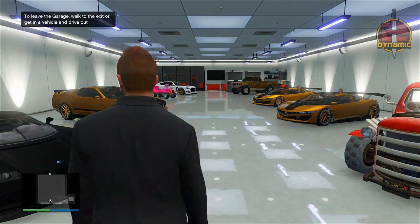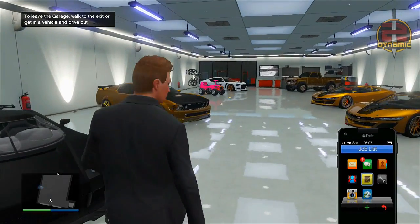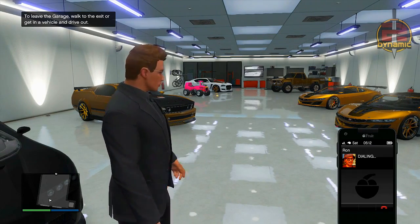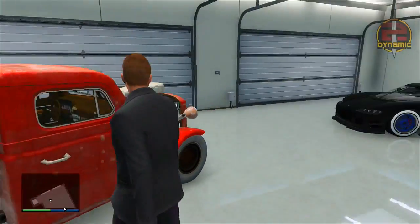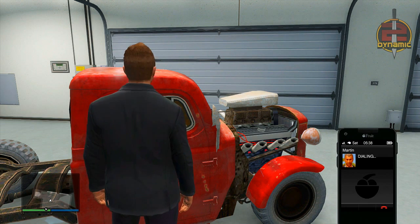You may notice this is actually very similar to the previous insurance glitch, but there are some slight differences. Once you have walked into your garage, what you want to do is ring up either Ron, Martin, or Lester — or anybody that can give you a job — and request a job from them. You do need to request a job; you can't do it the quick job way anymore as far as I know. So make sure you have a job available from them. It did take me a while to get this set up because they just weren't coming through.